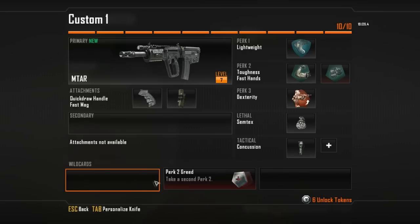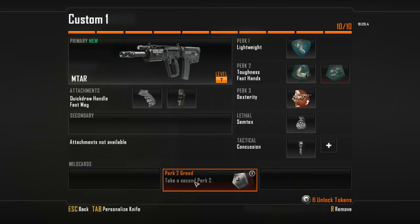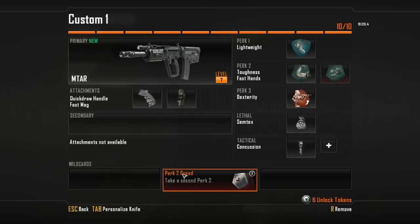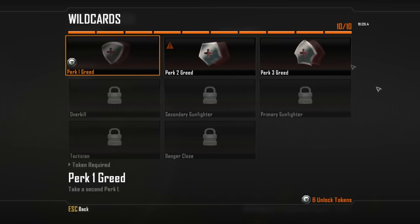One thing to mention is that these wild cards count as a slot. So if I'm using this Perk 2 Greed wild card, it takes a spot, and then the extra perk I get here uses another slot. So you're really giving up two slots every time you use one of these kinds of wild cards.